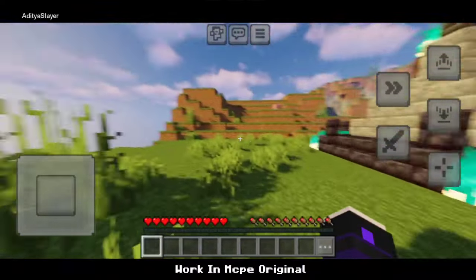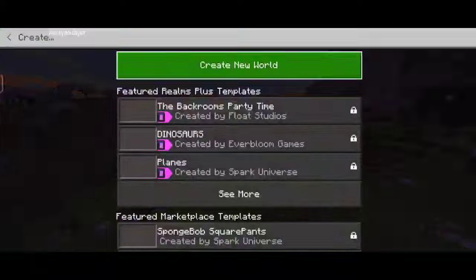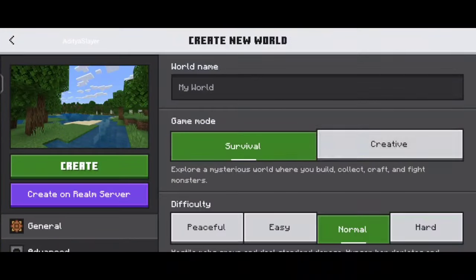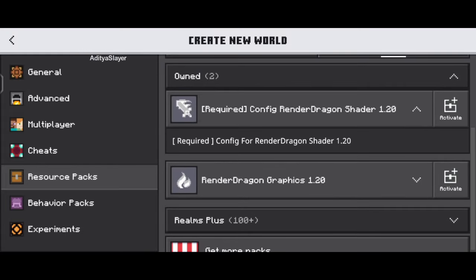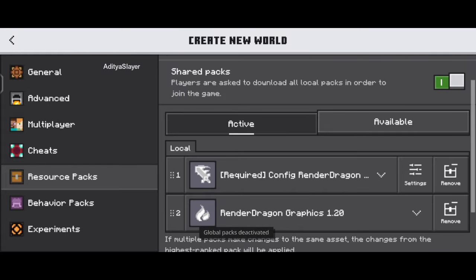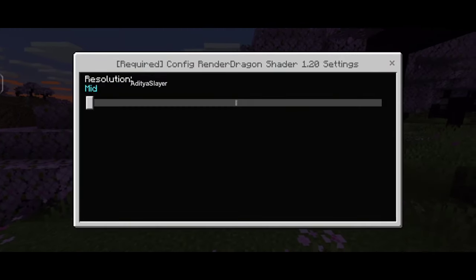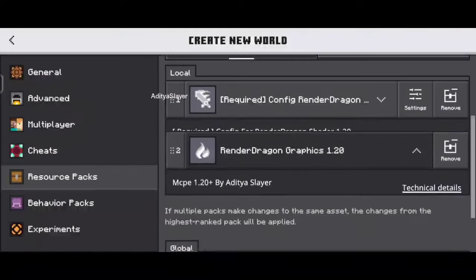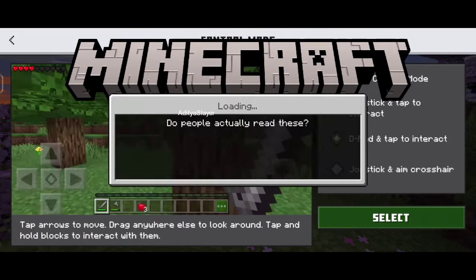Hey there, Minecraft fans. Today, I'm excited to share with you the latest MCPE Shader 1.20.51 Plus for mobile and Android devices. If you're looking to enhance your gaming experience, then this is the video for you. First things first, make sure you check the link in the description below to get the shader. It's super easy to install and will take your Minecraft gameplay to a whole new level.